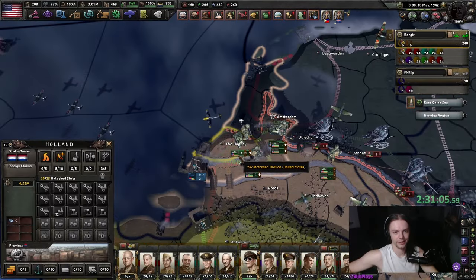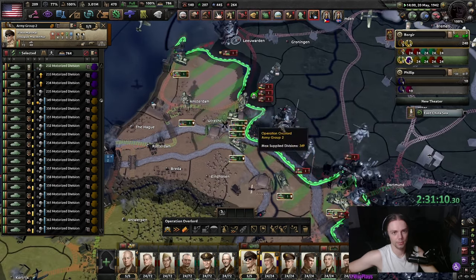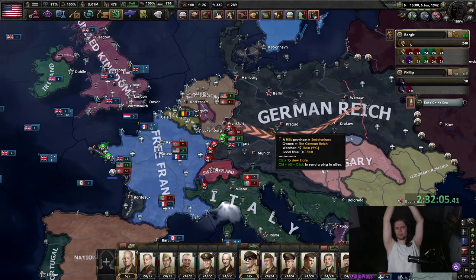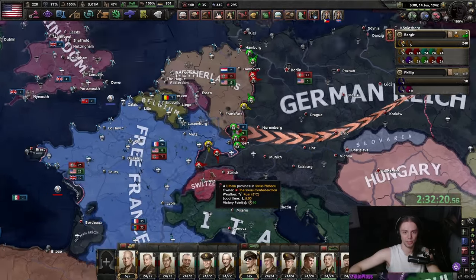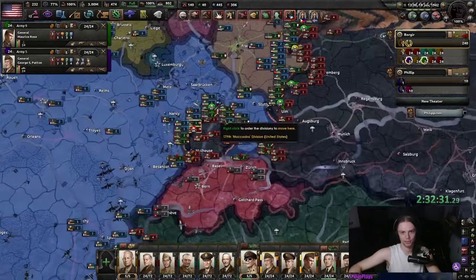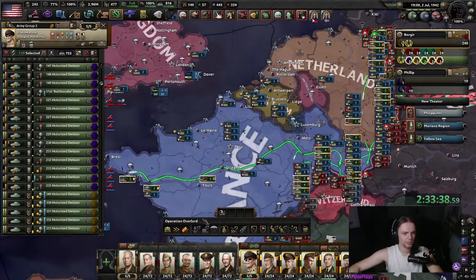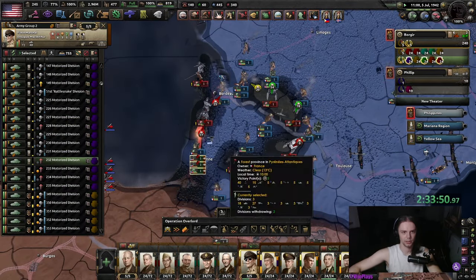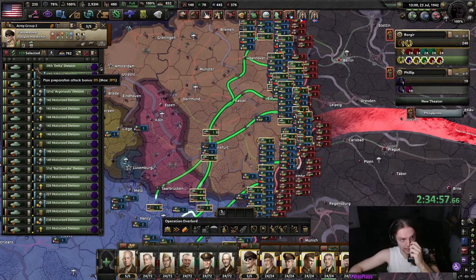That's France freed. There is a real German blocking us over the strait, so we're just gonna push a little bit into Germany because we can afford it and take some German industry. I've actually done an encirclement here — that encirclement will win the war. We have red on the front, so I'm gonna stop the front here but clean up with these guys. Wait until everyone is here and then get them the planning bonus.